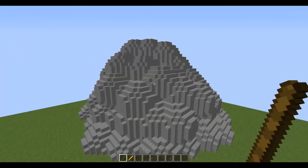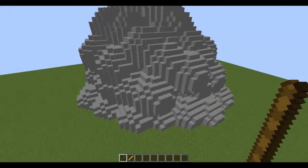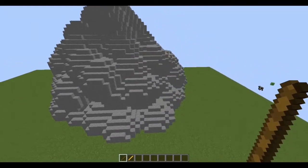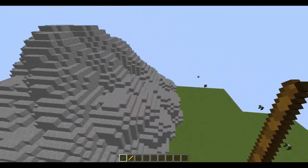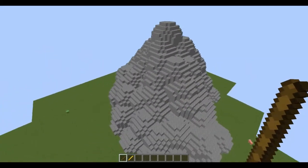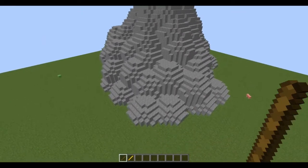Alright, so the mountain is done as far as putting down the spheres goes, but as you can see it's a bit rough and you can tell that it's built up of spheres. So we need to smooth it down.